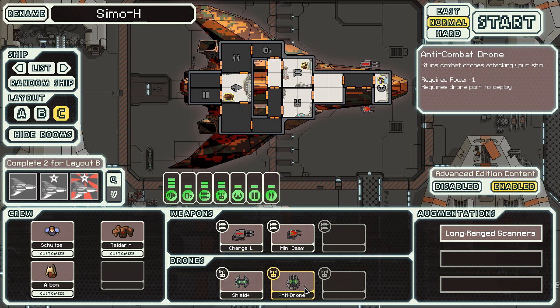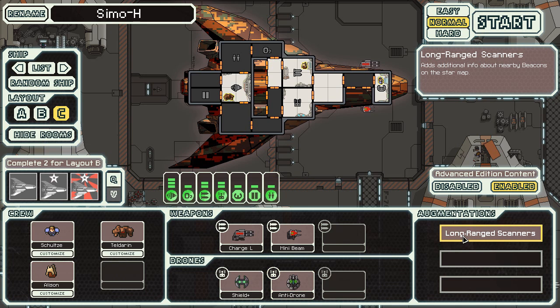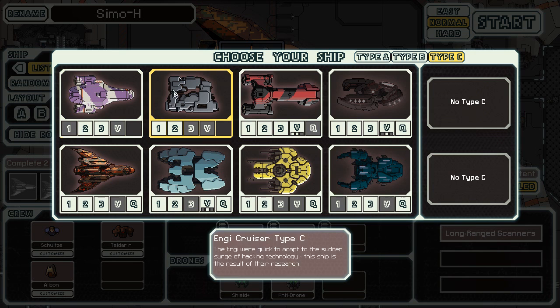They also have an anti-drone combat drone which stuns drones attacking your ship. That's bad if you rely on drones, though you can hack their drone system to get around it. It only requires one power so it's not uncommon. At least this ship has long-range sensors, you can say that much.